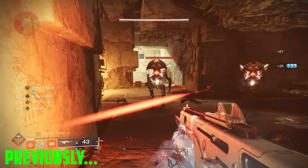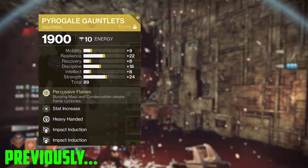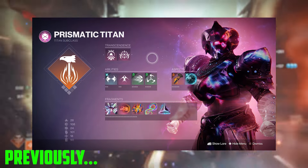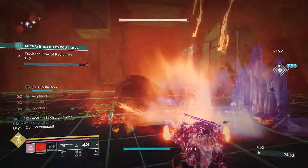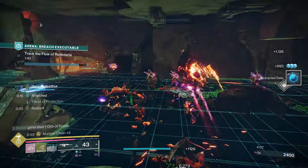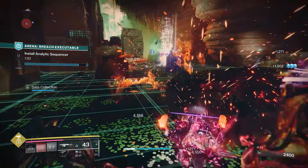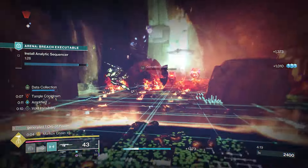Previously you would use the solar subclass with an infinite throwing hammer which would always give you restoration, then use Pyrogale and Consecration for serious damage. But since we have Prismatic, this build is now more flexible. We'll instead have three melee charges with those melee abilities regenerating so quickly that not having a slam just won't be a problem, despite losing the Sol Invictus perk that granted restoration through sunspots. What we'll now get is health on melee kills through Knockout, which makes up for the lost restoration — although we will still get restoration through other sources.